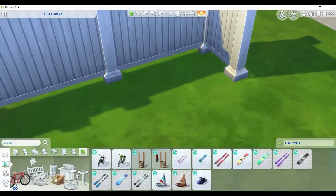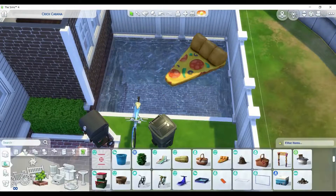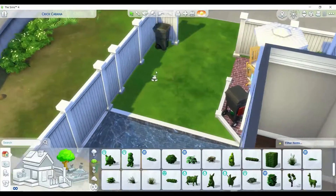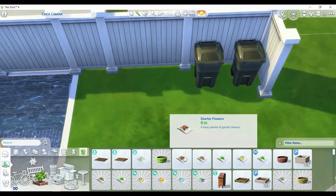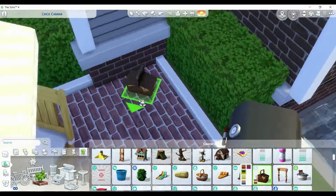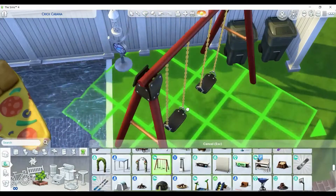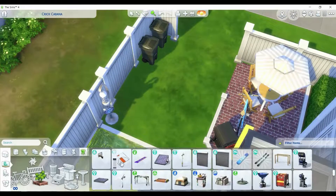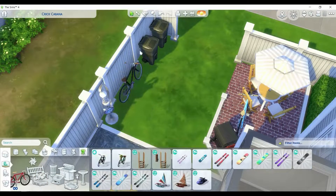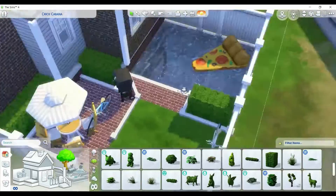And then we also have some floaties in the pool, as well as an outdoor trash can — or two outdoor trash cans. I think I also put some gardening stuff. And then I put a bike back here as well. I put this thing from Backyard Stuff, I believe. And then I put some activity out here for kids.